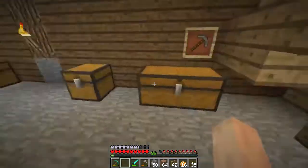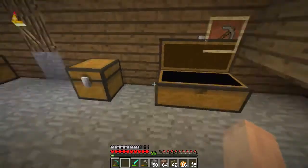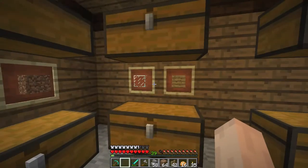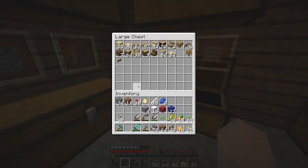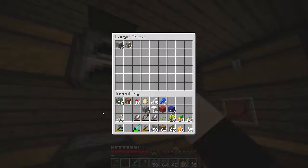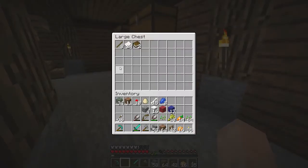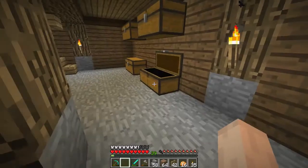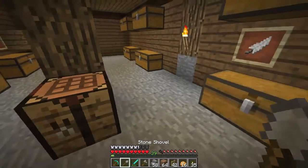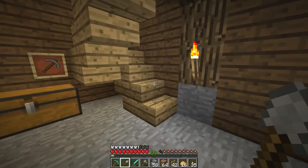We're going to have to make some. Are there sticks in here? Nope. Alright, let's get some cobblestone. We won't need that many — let's make four shovels, shall we? There are our sticks — the right amount, just perfect. Alright, there we go.